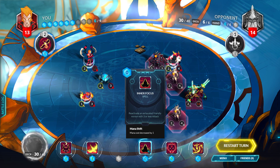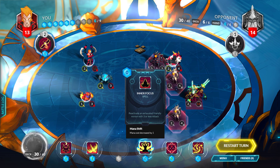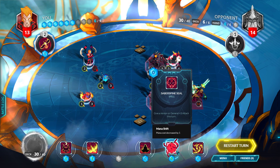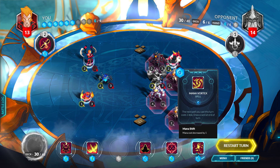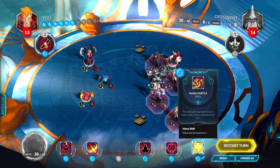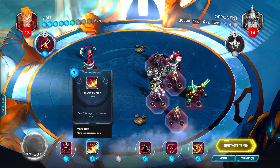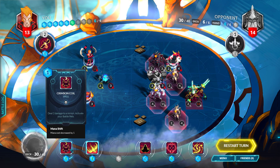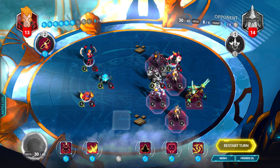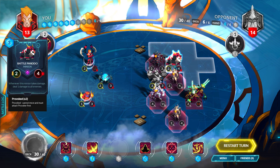Reactivate an exhausted friendly minion with three or less attack. Give a minion or general three attack this turn. The next spell you cast this turn costs one less. Draw a card at the end of the turn. So just the next spell costs one less — that's all I need to worry about there. Deal three damage to a minion or general. Deal two damage to a minion. Activate your battle pets. Let's play around with this — whenever this minion takes damage, deal one damage to all enemies.